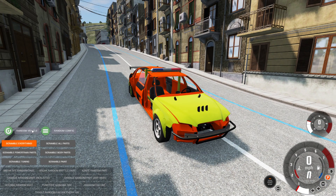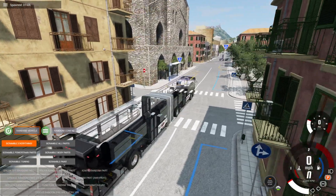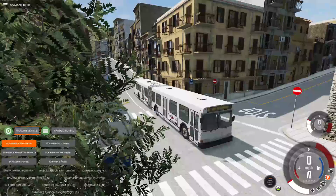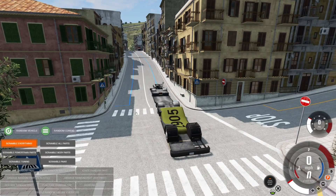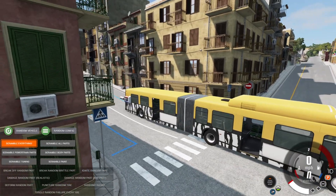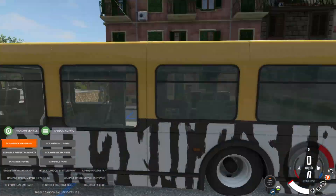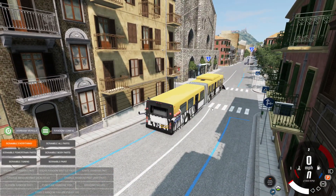Let's go ahead and do a random vehicle. What are we going to get here? Hopefully something sporty. I hate everything — we've got a bus. We are definitely not making it out of the city now. Alright, let's scramble the bus. I think we at least have to have a body on the chassis. Oh dear. Oh, there's a ramplow on this. There's Jados. I really only think we can go forward here, but you know what? I'm a man of my word — we're going to do this. Random parts failures are on. Let's go.